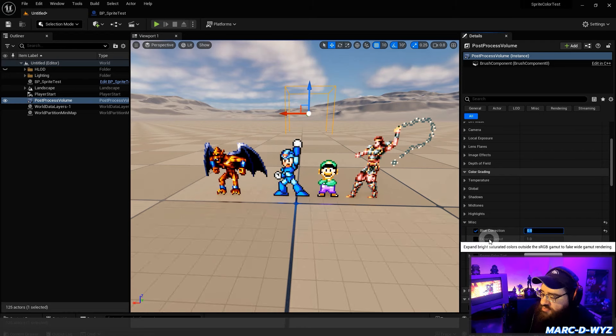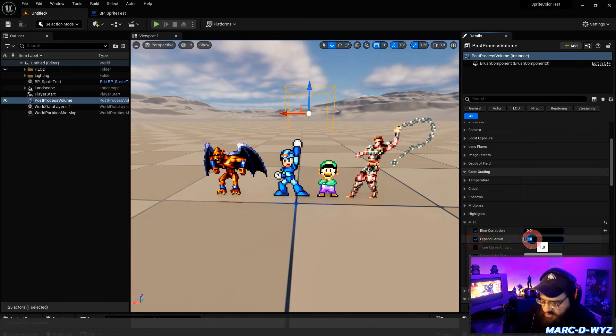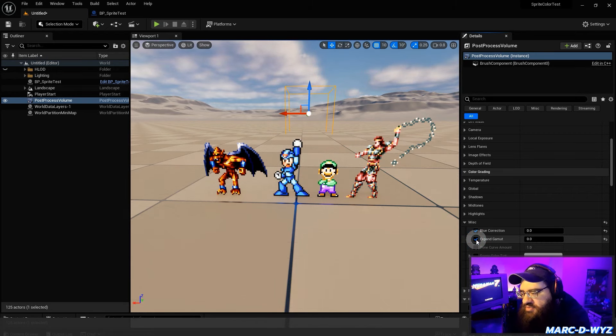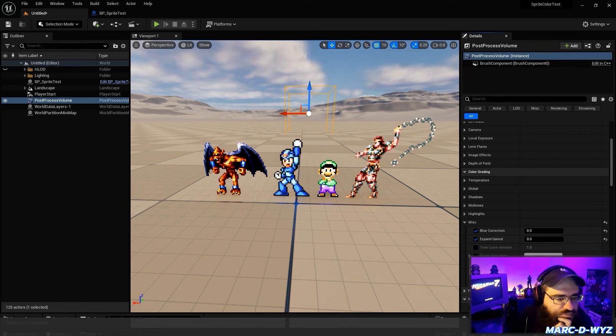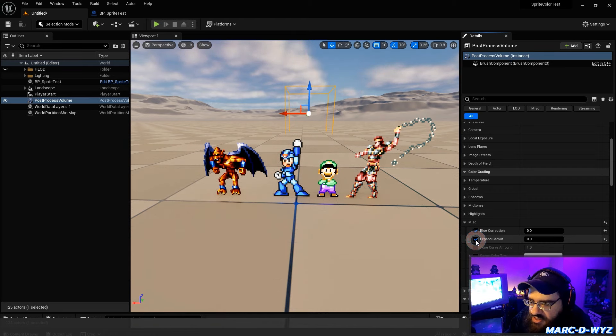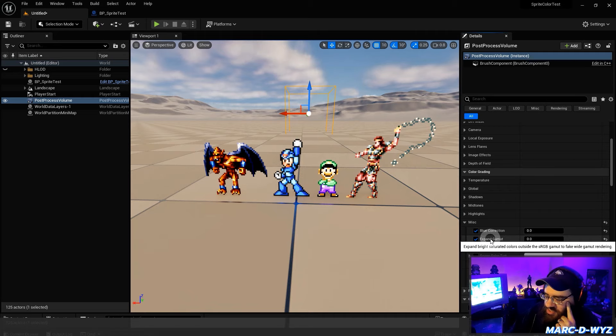I've heard people say to turn off Expand Gamut, but I haven't noticed a significant difference. If we set it to zero, I don't really see a change on Mega Man's blue, but I do definitely see Luigi's green changing. I was initially worried that setting this might interrupt HDR, and since I don't have an HDR monitor I can't fully test it. We'll turn it off at the end and see when we're done with all the other settings.